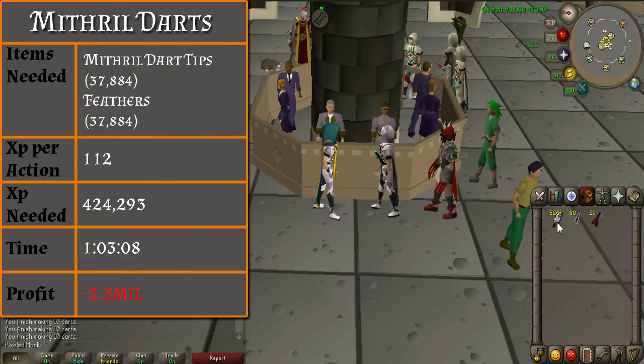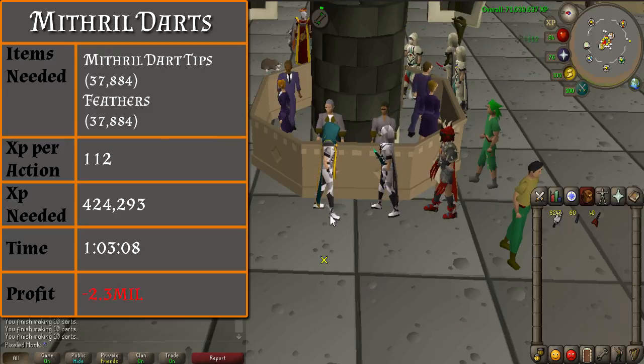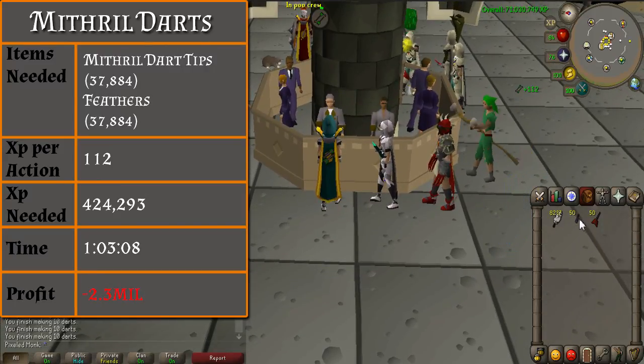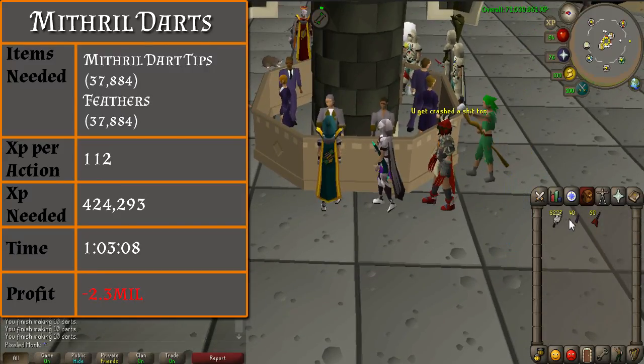From level 52 to 67, you will be making mithril darts. You will need 37,884 mithril dart tips and feathers. Mithril darts will result in 112 XP per action. It should take you roughly 1 hour to complete level 67 with a loss of 2.3 million GP. Making darts is unfortunately not AFK-able and is very click intensive.